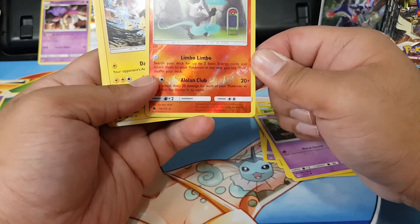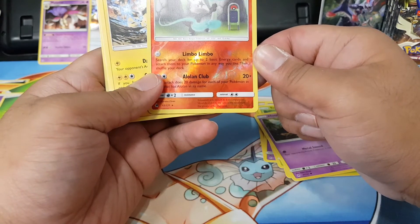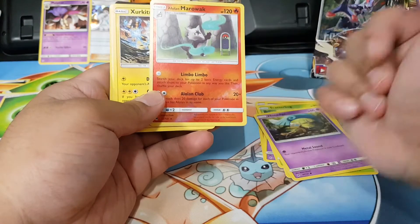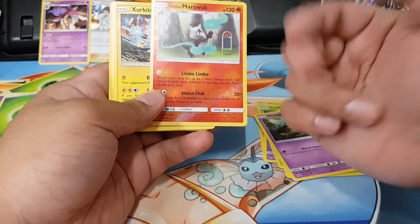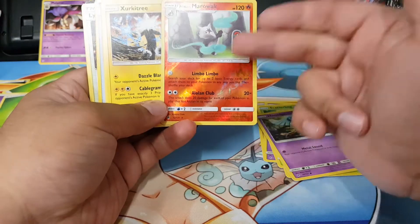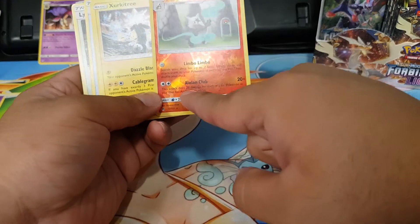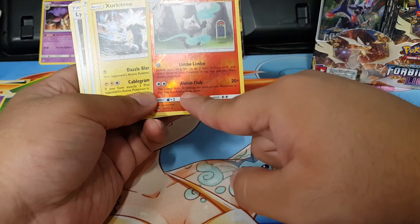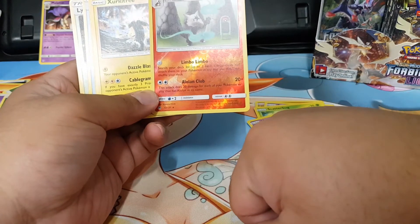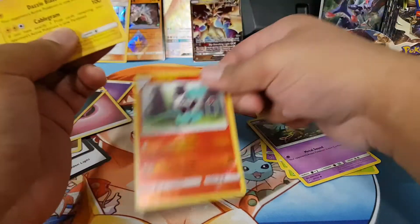Honage, Alolan Marowak — search your deck for two basic Energy cards and put them into your Pokémon any way you like, shuffle your deck. So this is the replacement for Carbink — and it's free! Yeah, I can see some use for this card. It's any basic Energy card. The attack is Fire type for 20 damage. It has Alolan in its name. I can see some play in this card.